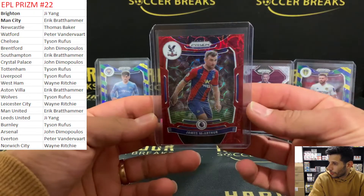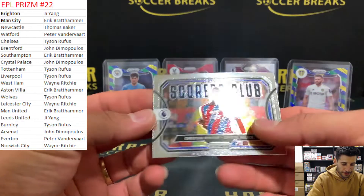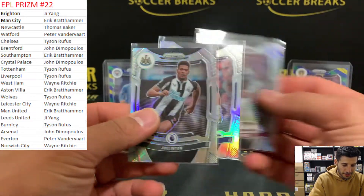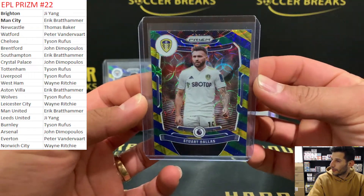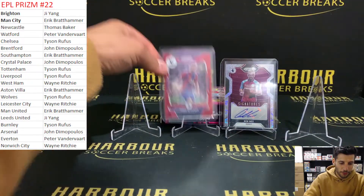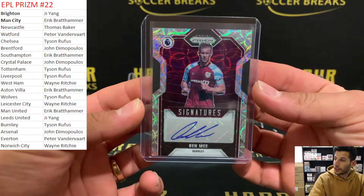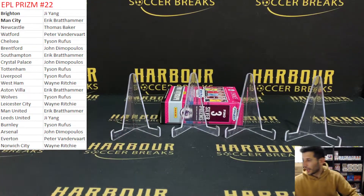Not going to lie, that was terrible. That wasn't a crash hot box. Let's do our recap. Scorers Club of Benteke. Our silvers - we had Grader, El Ghazi, and Joe Ellington. On the wall, Stuart Dallas on the blue, green, red multi. Then we had a Johnny Stones multi. Red Scope of James McArthur. 26 of 29. And a Ben Mee Choice Auto for Burnley, and that's going to Tyson. And that was EPL Prism.